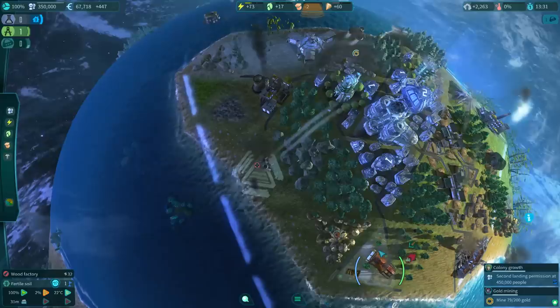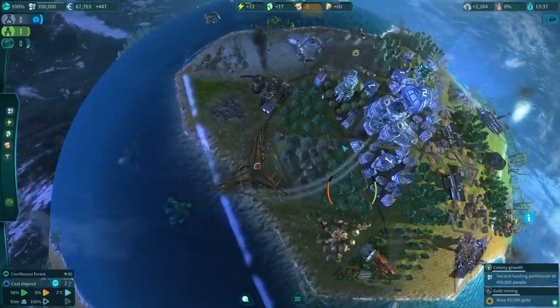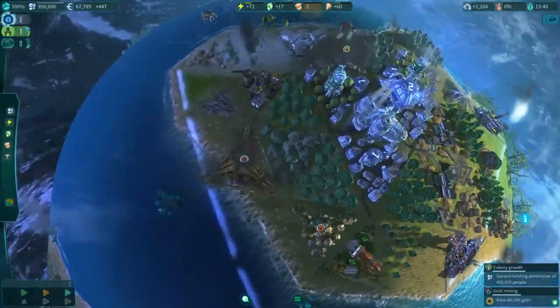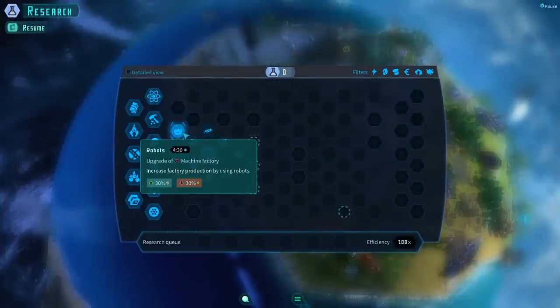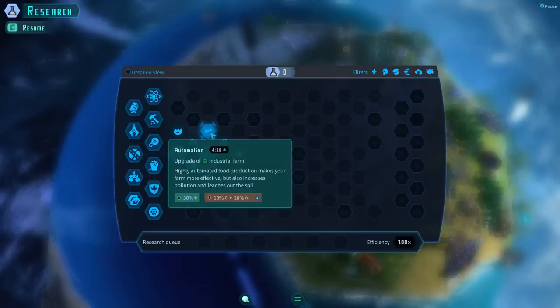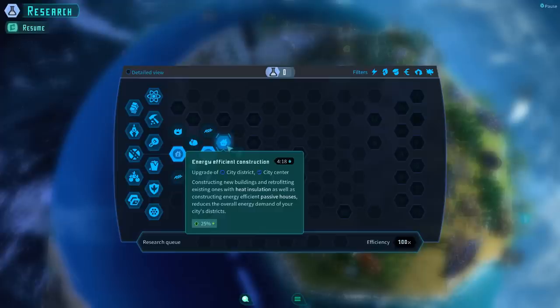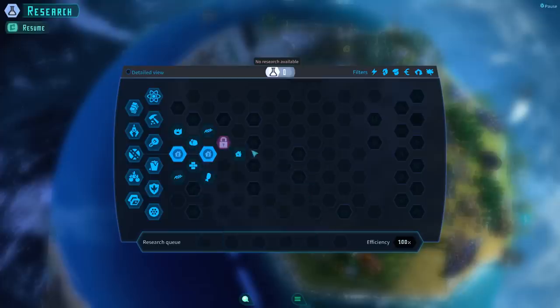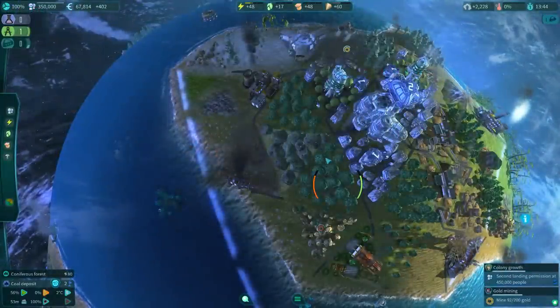We found gold - mine the hell out of it all day long. Our research completes and we reach city level three. Options include increased factory production using robots via automation, highly automated food production that increases pollution and leaches soil, and energy efficient construction to reduce energy demand. However, I don't have research points available right now, so nothing can be unlocked yet.